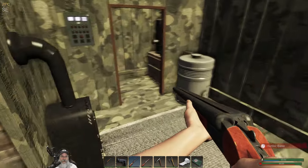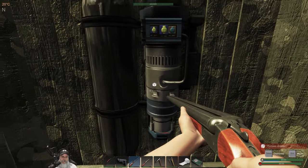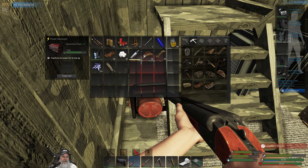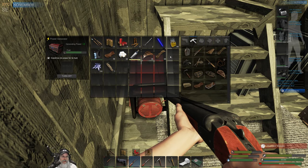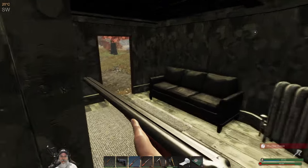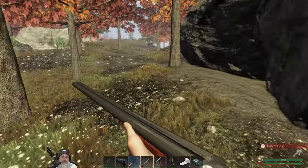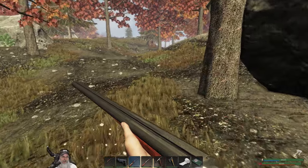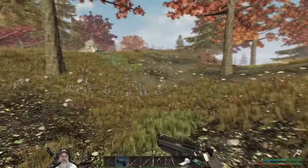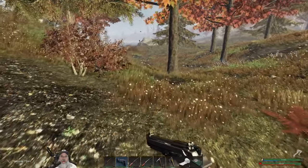I wish they had a mass recycler in here — then we could bring stuff in to recycle. There we go. Let's let the power build back up. While that's happening, let's go down to the lake and go for a little dive and just check this out. I've never done this before. See if we can get ourselves some clams and gauge how long the tank will hold up. Then we'll come back towards the end of the day and hopefully be able to make at least one more tank.